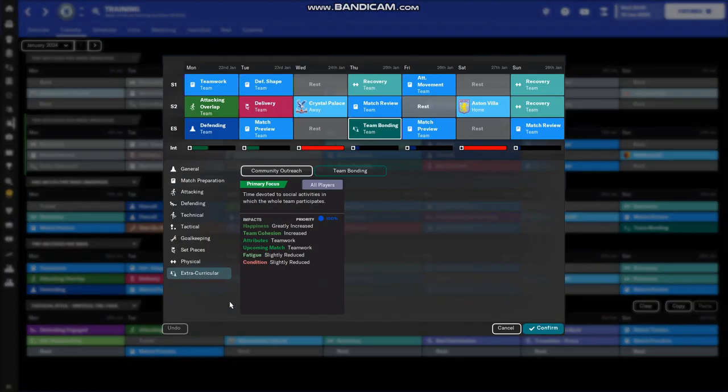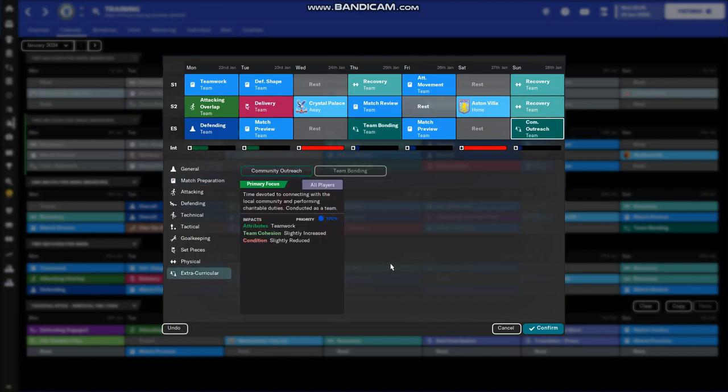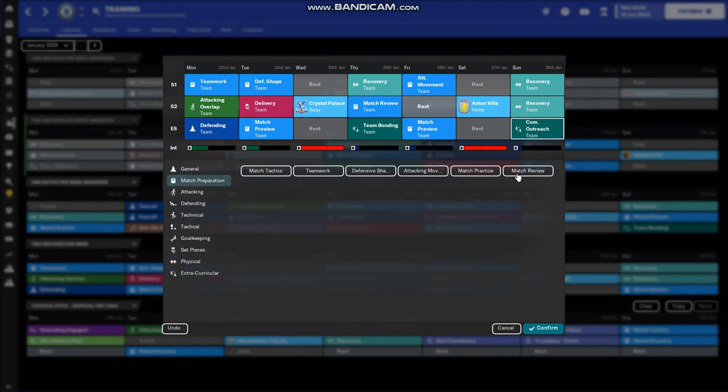Make sure if you set a training drill that focuses primarily on attacking, the complementary defensive drill also focuses on the defensive unit — you don't want both drills focusing on attacking. Also note that in a two-match game week there are two recoveries, because playing two matches means fatigue is much higher. You can only do one team bonding session per week — if you try to add another it's greyed out — so in a two-match week I use two recovery sessions instead.